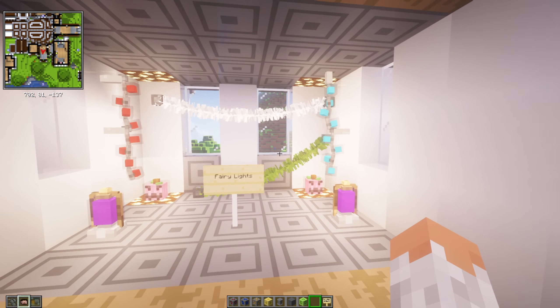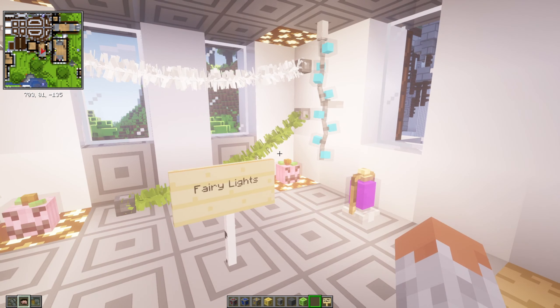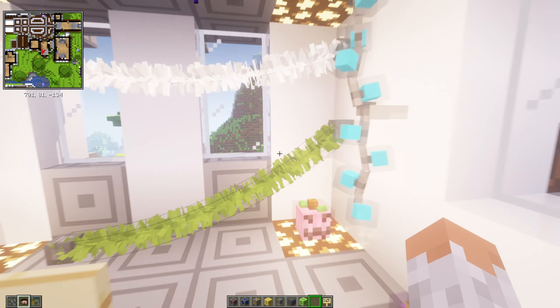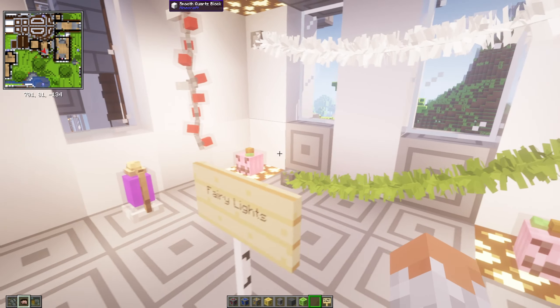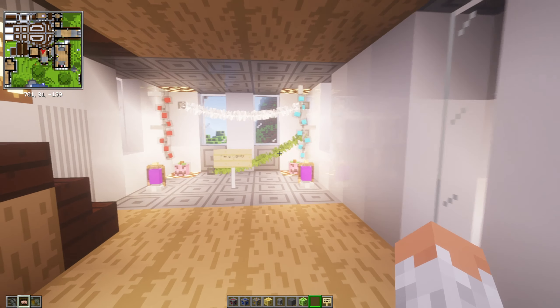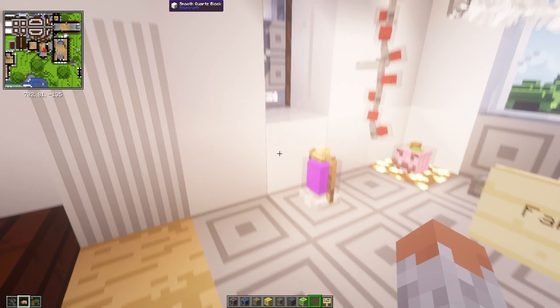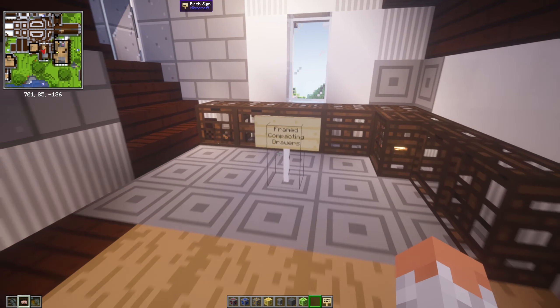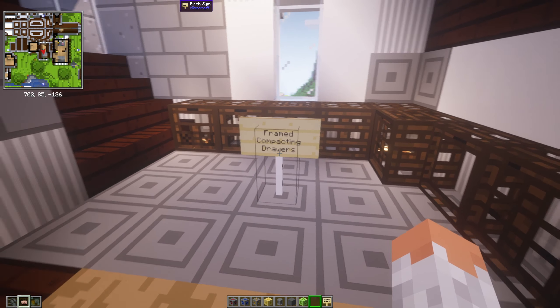Then we have Fairy Lights — wow, that's quite bright up here. Fairy Lights adds some lights that you can put on the floor or on the ceiling, or connect to new things. If you like playing around with lighting, they're very beautiful. I really enjoy them actually.